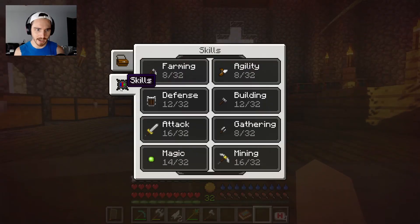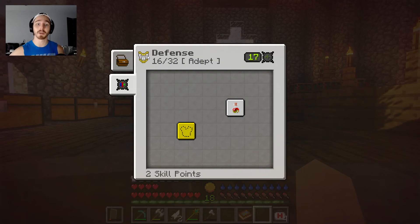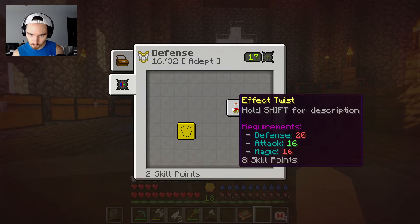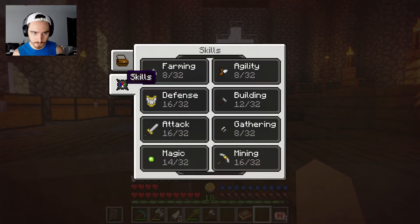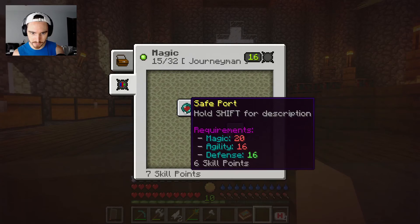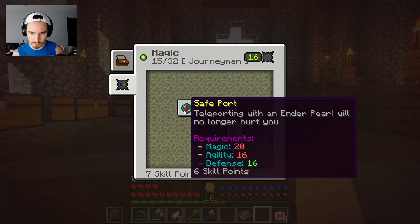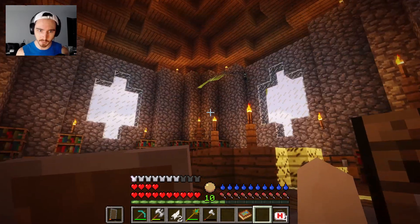That might actually allow us to get our defense up. Wow, up to 16 now — we can wear diamond armor. Do we have enough skill points for anything? We need a lot more for that. So that's done. We need to kill this thing.